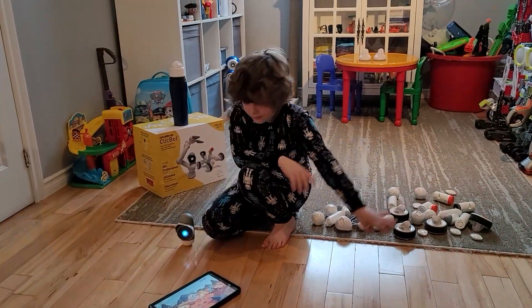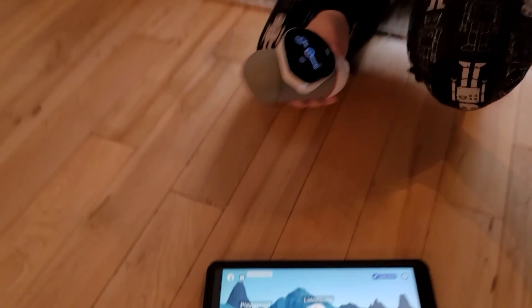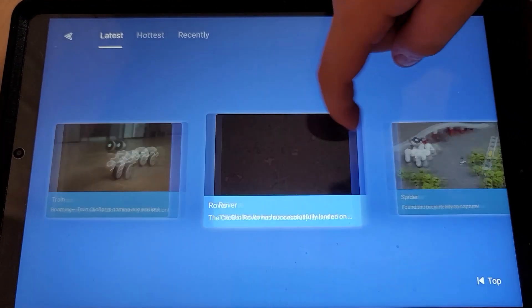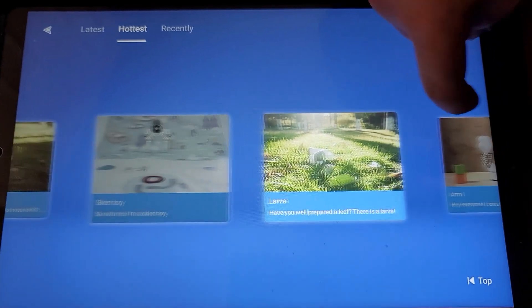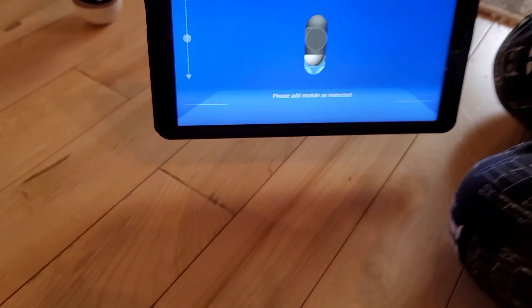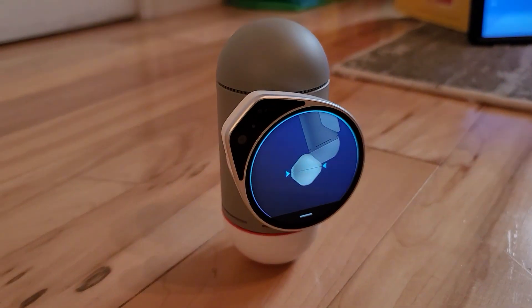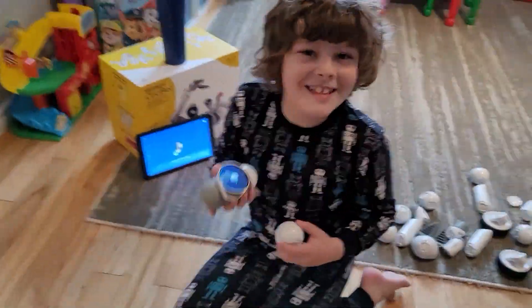Alright Ben, we are going to use our ClickBot and then we're going to use the tablet. This is the app it comes with. We're going to go to the playground area - that's where we're going to start today. It shows you the latest ones... the hottest? Let's click the hottest. And then Ski Boy, which is the favorite. Let's click Ski Boy. Look right here - it tells you how to build it. This block right here means to put a block under him. It shows you on there what you need to do and it shows you on the app what you need to do. So let's start clicking and botting.